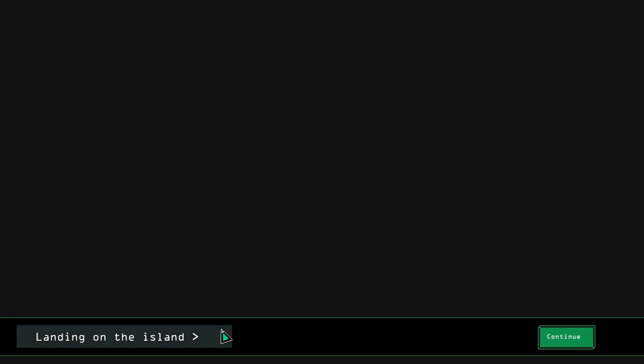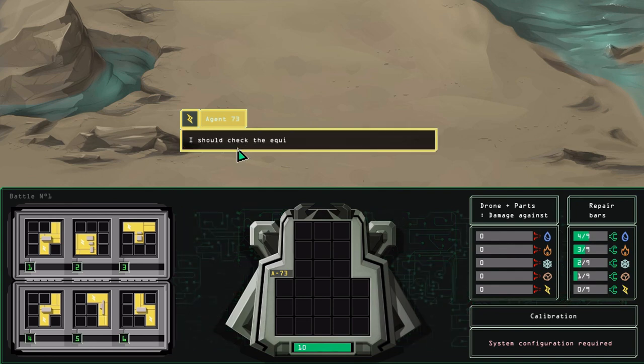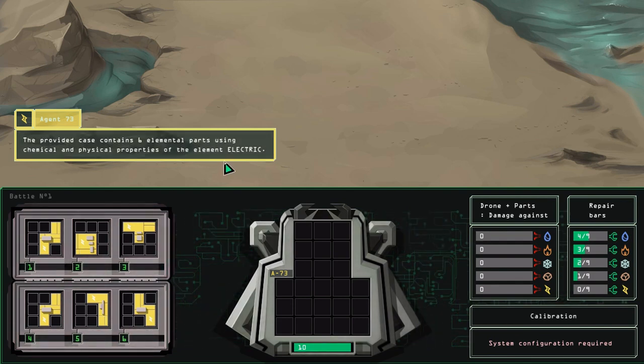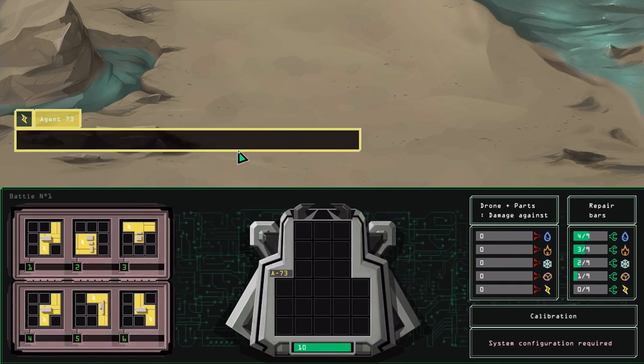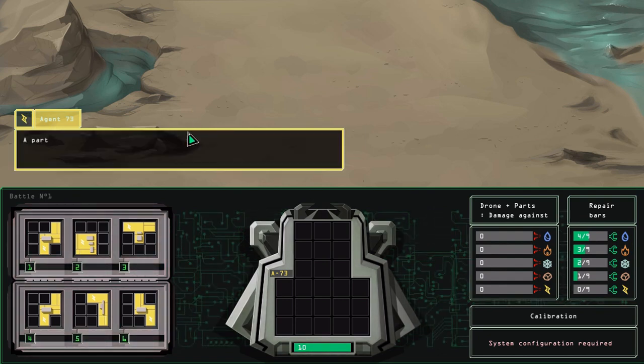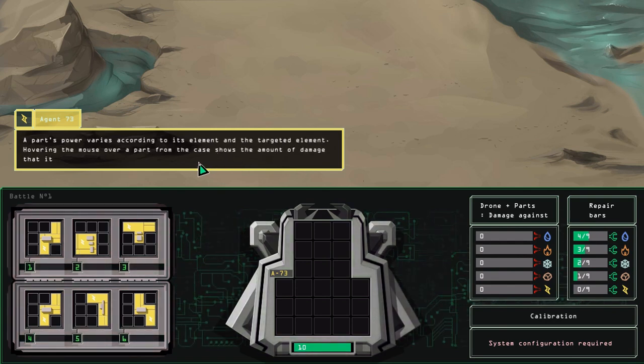So basically, you create drones, landing on the island, and fight various beasts. So here is the unlisted island. I should check the equipment supplied by Conductor Tech. The provided case contains six elemental parts using chemical and physical properties of the element electric. A part's power varies according to its element and the target's element. Hovering the mouse over a part from the case shows the amount of damage that it inflicts according to the element of the beast attacked.